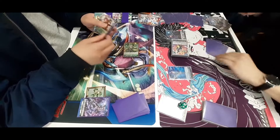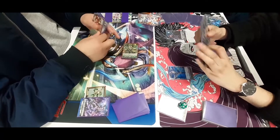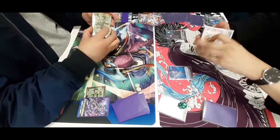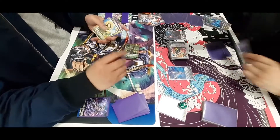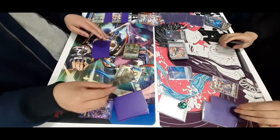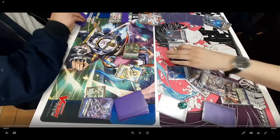The Grade 2 draws a card. The front row gets plus 5k, and it allows itself to grab a card from the Soul to the hand — so they add a critical trigger. Barrow Magnus swings for 3k because of the OT that was revealed. They reveal a draw and get an order since it was a 1 to pass.